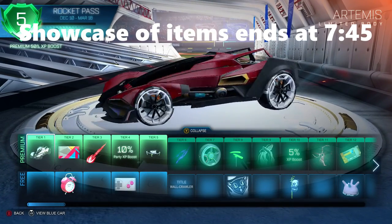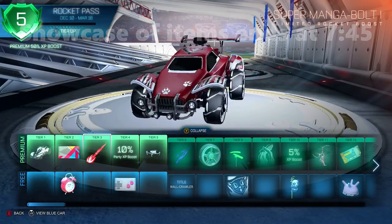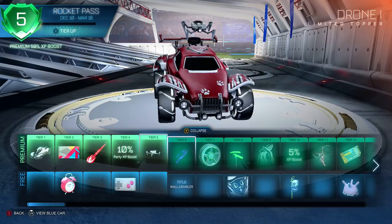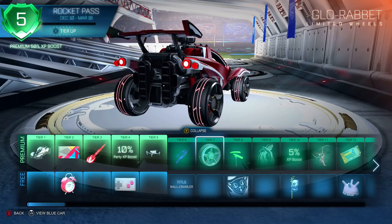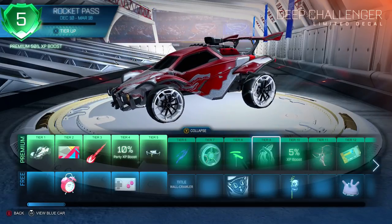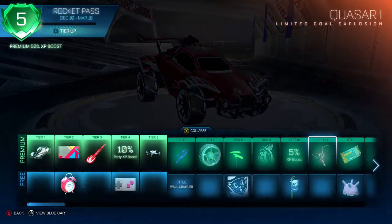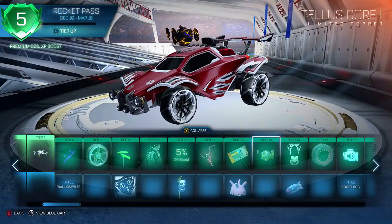The new car is Artemis, which I think is a plank car — it's like the Batmobile. I really like this new banner. There's a super manga bolt boost — I don't like these big boosts, it's kind of hard to see from the back, but I use alpha anyway so it doesn't really matter. Some party boost, XP boost, drone, tachyon. The glow rabbit wheels are alright, kind of like plain wheels — I like the treads though. The electron wheels are pretty nice, a nice little design, similar to the Sherpa.